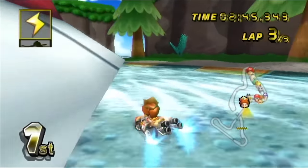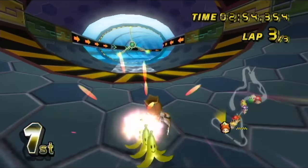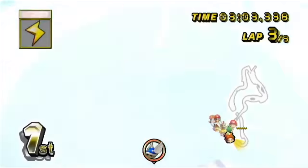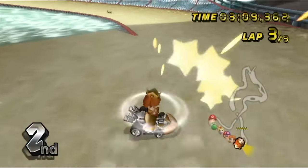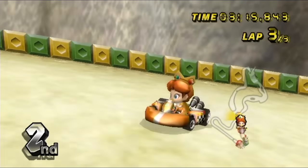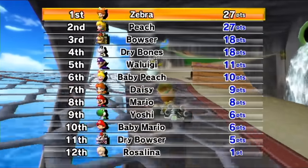I'm able to hit Peach with that one. The triple banana is such a nice thing to have. Going back into the tubes, getting another drift. Watch out for the electric. Something hit me — I don't even know what — but because of that I'm able to get second. A very lucky green shell helps me catch up. I'll take a second place; that's not so bad. As long as the next two races can turn out okay, we can beat out Princess Peach and get a win still.